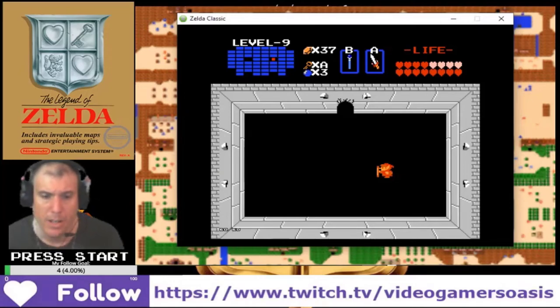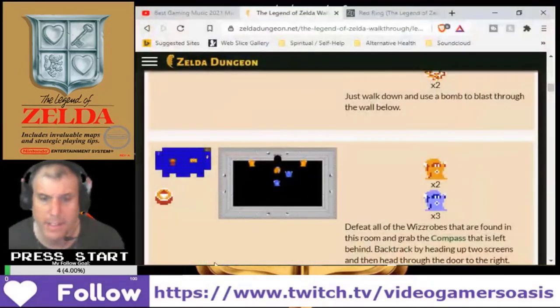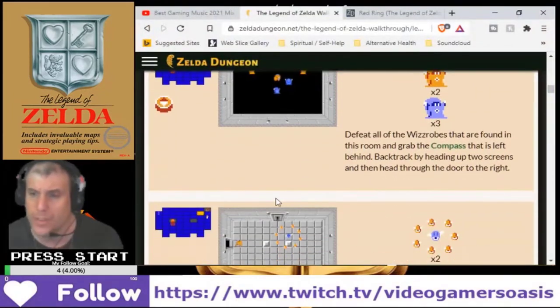Once we get there, what's the next step? Read all the Wizrobes found in the room. We've got the compass that was left behind. Backtrack by heading up two screens, and then head to the door to the right.